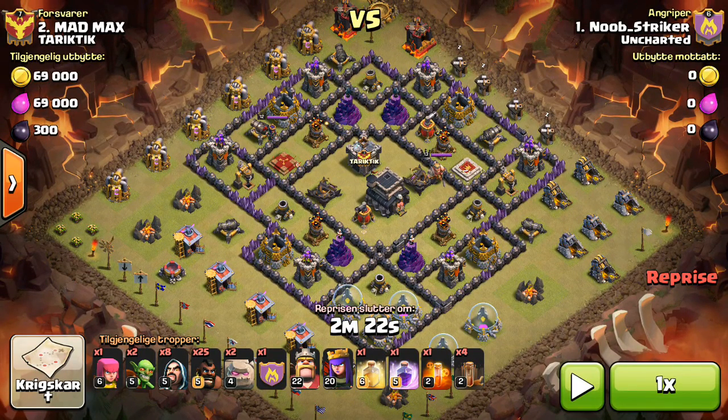This base was hit once with a Hog Attack — actually it was a Shattered GoHo by a new member of the clan. He got completely wrecked in the core by Double Giant Bombs. So my plan was to do a Max Attack with 3 Golems.